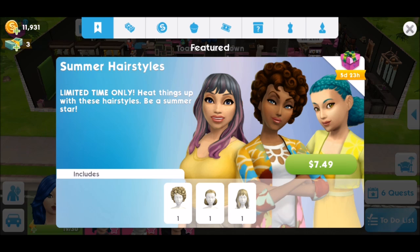This one doesn't seem to have alternate packages as far as I can tell — not like the date night package had three different versions randomly presented to people — so I think we're safe to get this one. Most of you in the US will probably see it at $4.99. My game is set in New Zealand dollars, so it's showing at $7.49, which is annoying but I can't do anything about it.